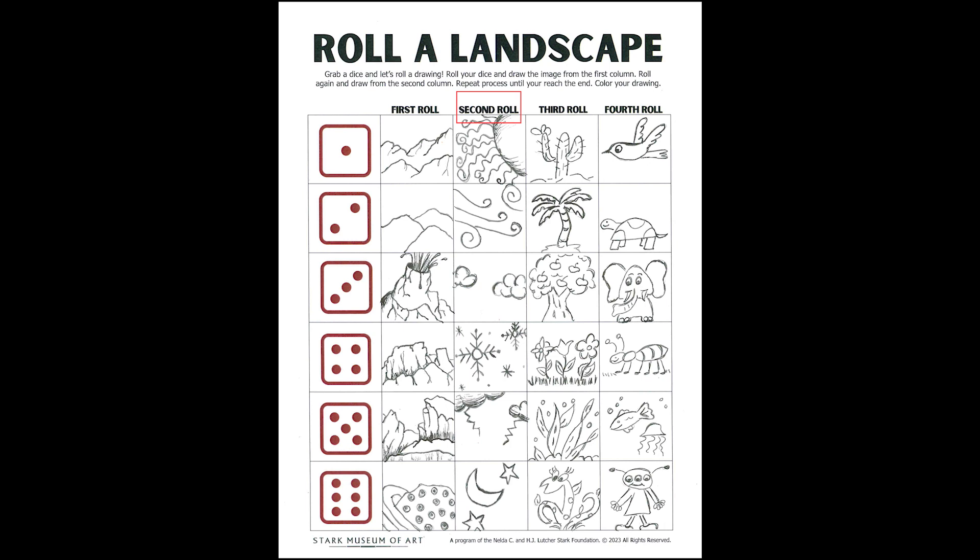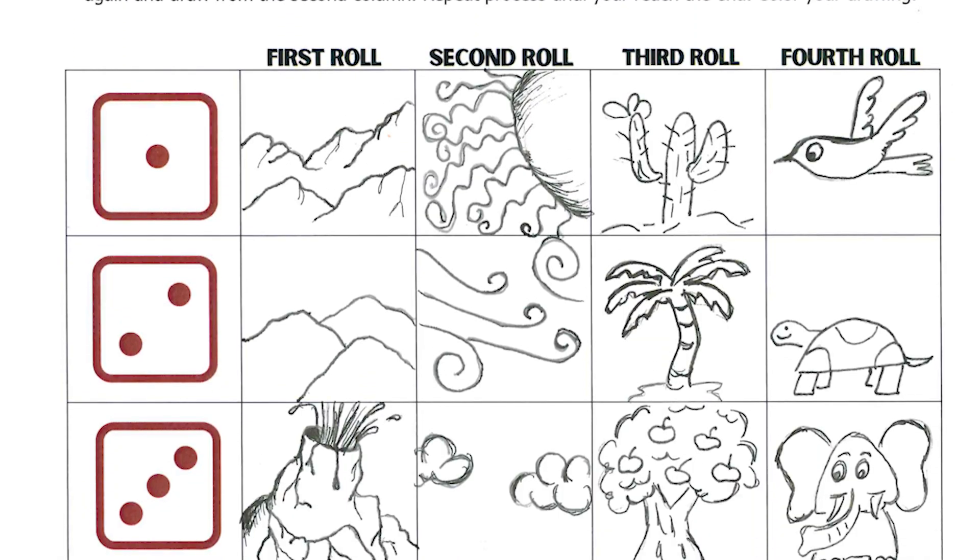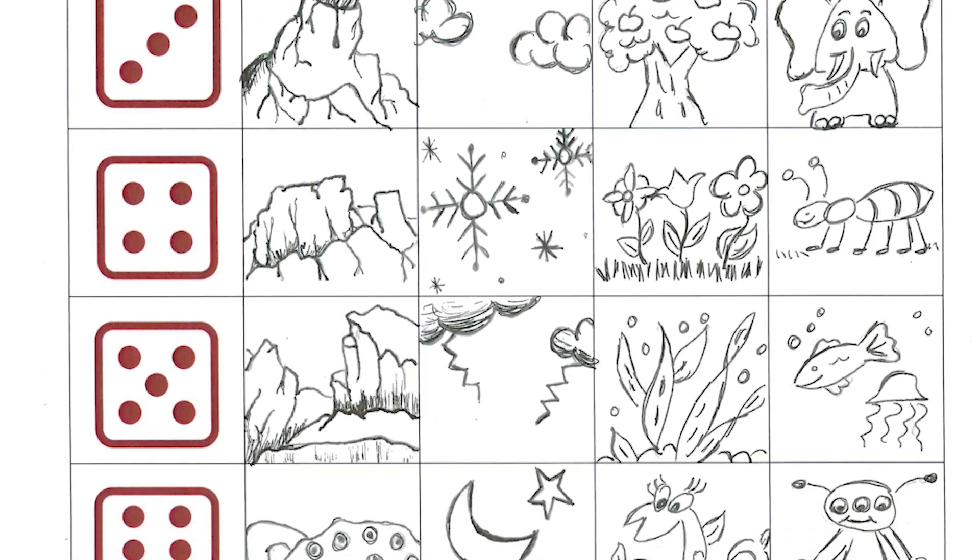The second roll is going to tell you something about the weather. The third roll has some sort of plant or vegetation. Your last roll is going to be some kind of a living creature. You can see how some of these don't seem like they go together, but when you start putting them all together, it'll make a really fun landscape.